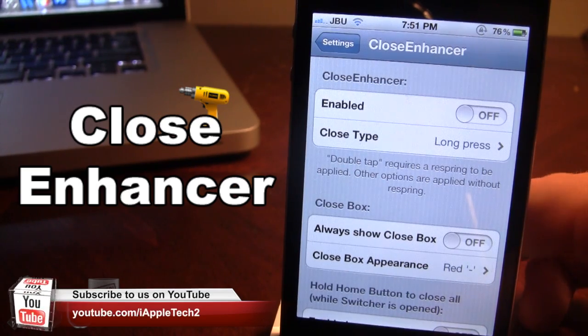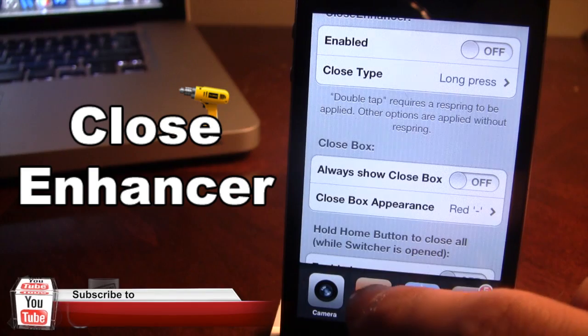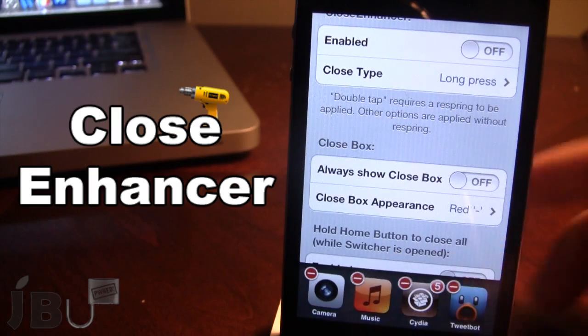Now we all know the normal way to close out an app from the switcher. Go ahead and invoke it, then hold down any of the apps in your switcher and the red line will appear — you can click on that to close out each individual app.